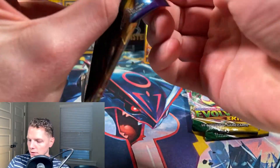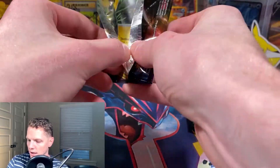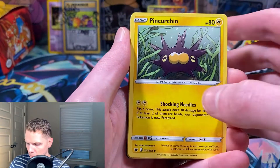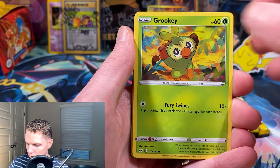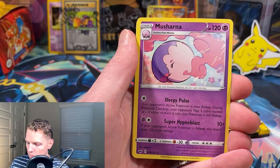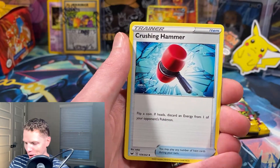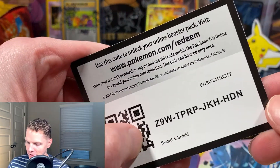Last three packs - Sword and Shield base and two Evolving Skies. Pin Urchin, Hoothoot, Mudbray, Gardevoir, Krabby, Claydol reverse foil, and non-foil Musharna. We've hit a dry spell after our first pack. Ferrothorn, Aurora Energy, and code card.